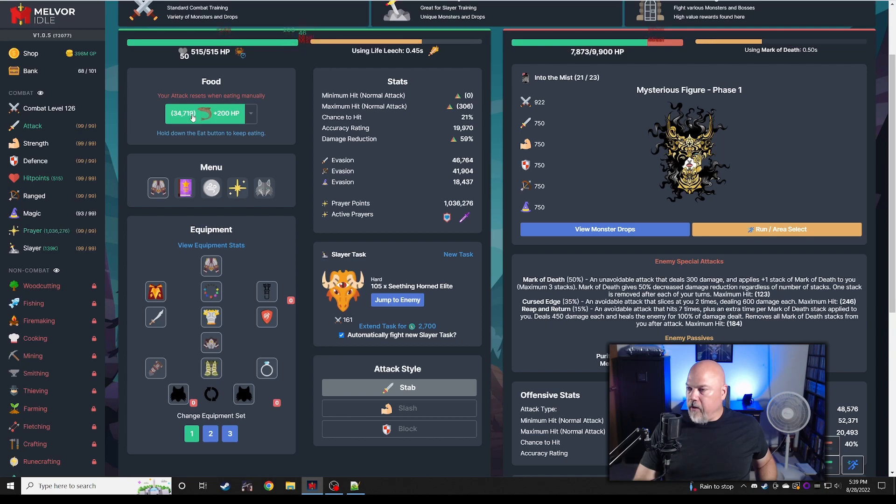I think we're outside of our stacks — this thing could definitely two-shot us. It's hacking a little faster, so hopefully the heal and auto-heal kick in fast enough. Once it starts going to that reap and return phase — yeah, this thing could kill us. It's starting to reap and return and heal. Once it starts healing itself up there's nothing you can do — you're at full stacks, just dying, and this thing heals right back up.